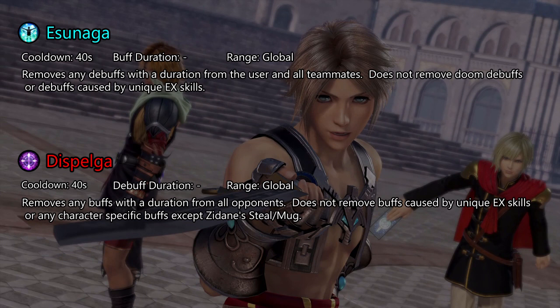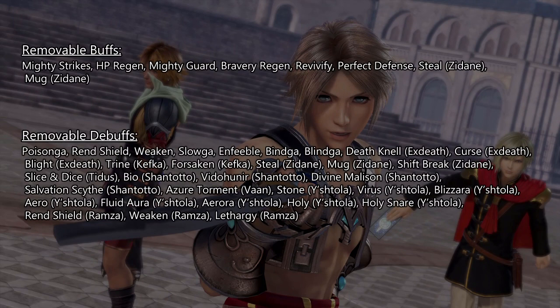A big part of Esenaga's and Dispelga's strengths come from their short cooldowns. However, since the metagame is buff-centric, Esenaga is not really that useful. When using Dispelga, you should always aim to remove HP regen. Only buffs and debuffs with the blue or red icon with the duration are affected. Here is a list of all the buffs and debuffs that can be removed — pause the video now if you want to read it. The important things to note are that no unique EX skill can be removed, along with some character-specific ones, and that Esenaga cannot remove Doom effects.